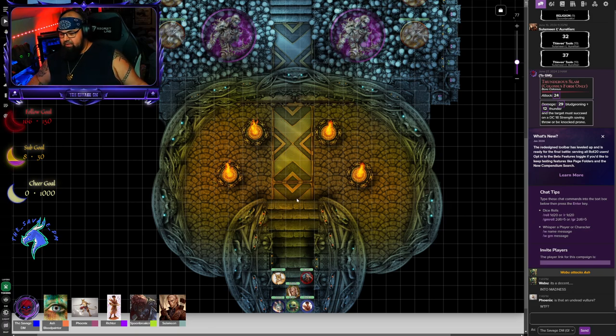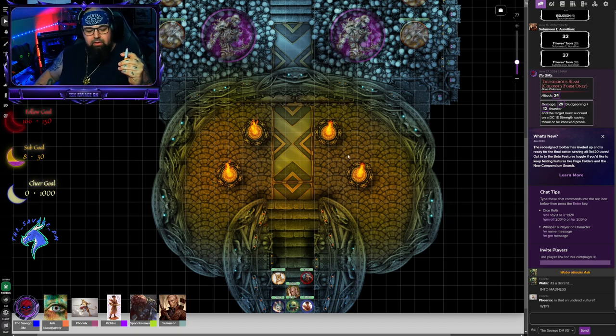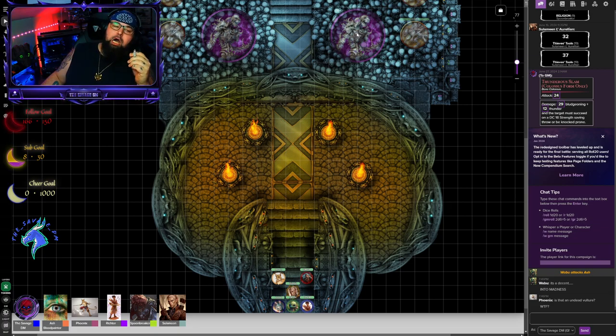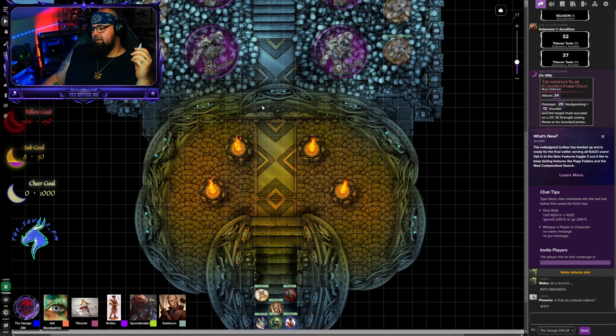At the end you see the staircase leading into the room with the braziers. What would you guys like to do? Is this door closed? It is not — ahead of you lies an archway, and skulls, just like the walls, lie in the archway.